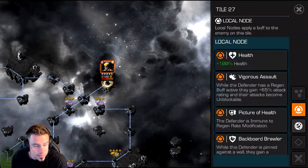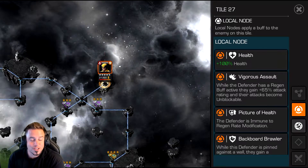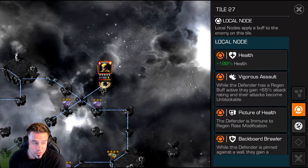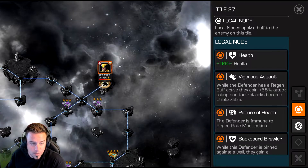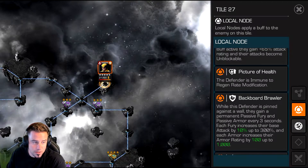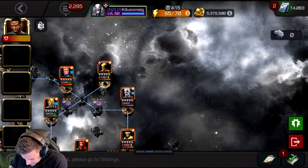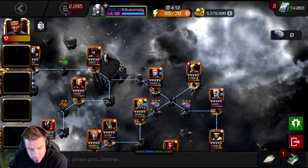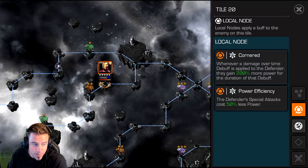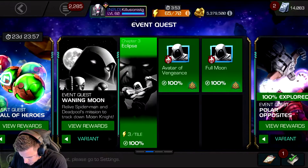The Wolverine boss has a node where all his attacks are unblockable while he's regenerating. I used my four-star Scarlet Witch — every time he got a regen I nullified it, removing his unblockable status, and basically steamrolled him. If you don't have Scarlet Witch, keep in mind he has Picture of Health so his health can't be blocked or reversed at all. I'd go in with a nullify champion. As a heads up, be cautious of Iron Man — I like to take Voodoo against him because that poison can take him down, but he has Cornered so be careful. Corvus is also a good option.